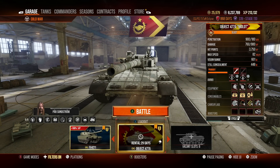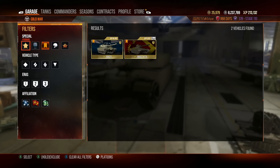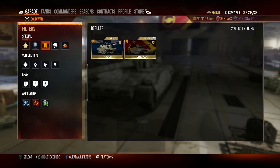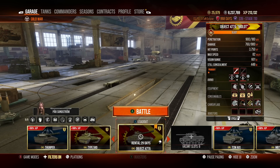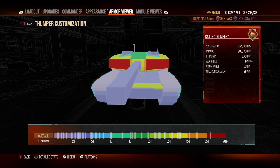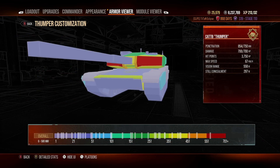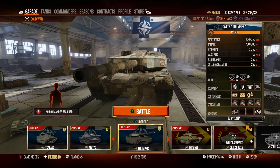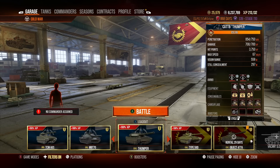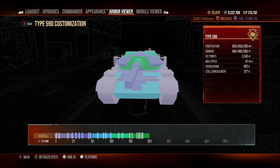Let's compare it to another Era 3 option. You could play the Object 477A, or you could play the Cat B Thumper — which armor-wise doesn't have any spaced armor, gets penned in the turret all the time, has less alpha, and less damage per minute. The Thumper is a pretty decent tank, but honestly now that I have the 477A, I would definitely play the Thumper over it.